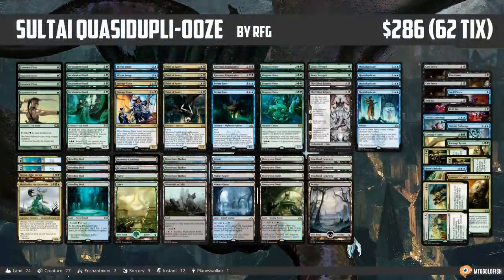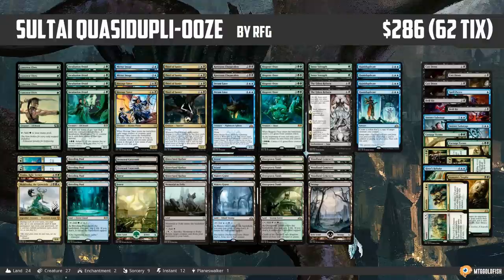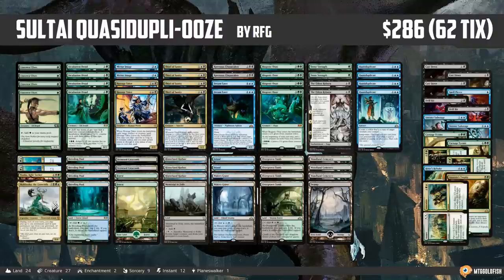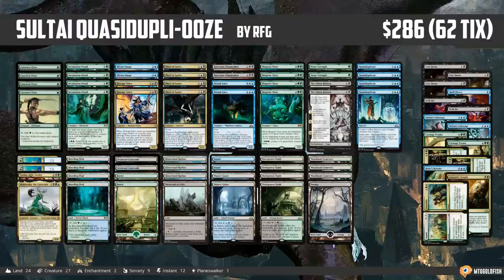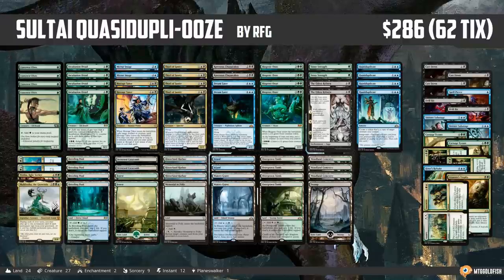Hello everyone, it's Seth, probably better known as Saffron Olive, and it's time for another instant deck tech. We're still in the weird limbo for Ravnica Allegiance actually releasing — we had pre-release, so it's out online but not in paper. Next week we'll have tournament lists for Standard Tuesday, but this week we're looking at another super fun viewer-submitted list. This deck looks just like my kind of deck — I love me some Quasiduplicate, and we've got some sweet new targets from Ravnica Allegiance. This is Sultai Quasiduplicate, and it comes to us from RFG, so thanks to RFG for sending in a super cool deck.